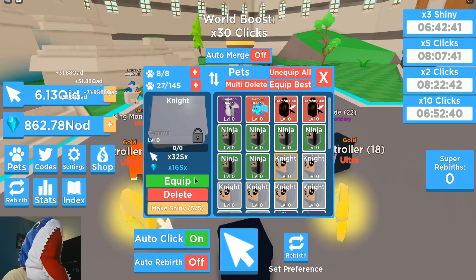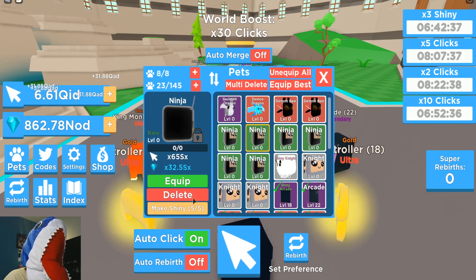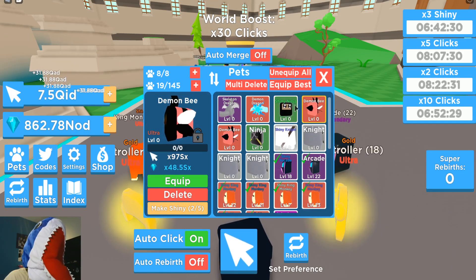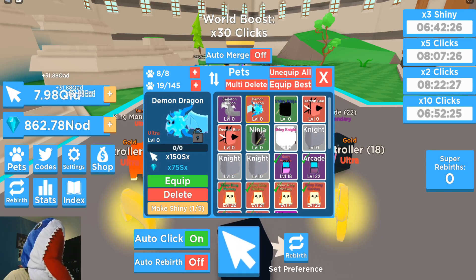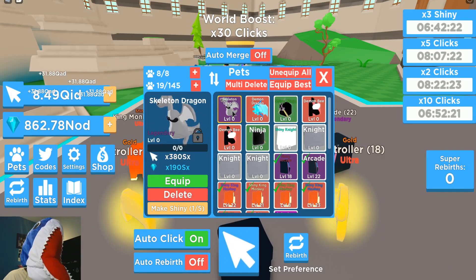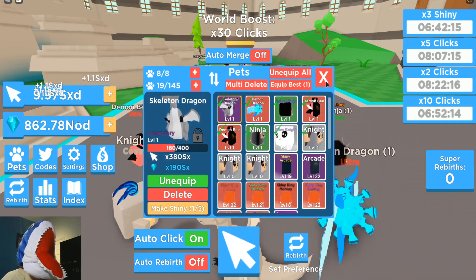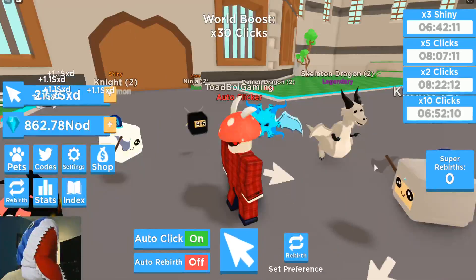Here are the new stats: the new Knights at 32 sx, make it shiny and you get 64 sx. Ninja at 65 sx, shiny is 130 sx. The Team at 97 sx, Dragon at 150 sx, and finally the Skeleton Dragon at 380 sx — it's so much better than anything else in the game right now.